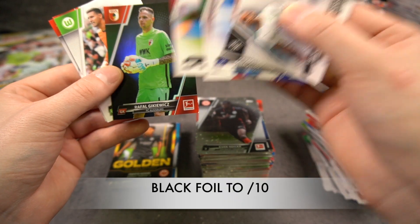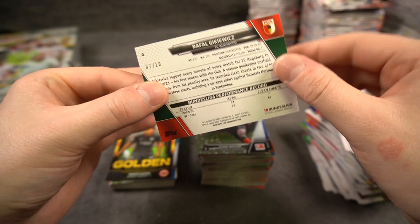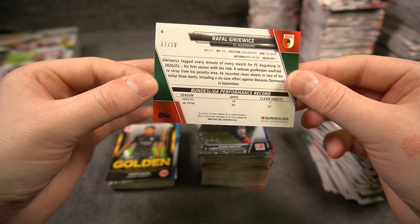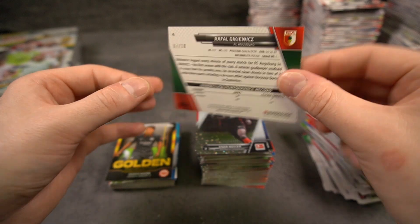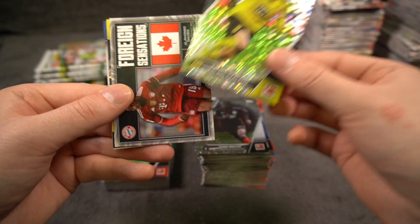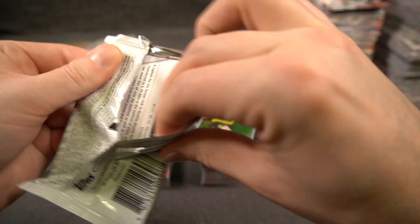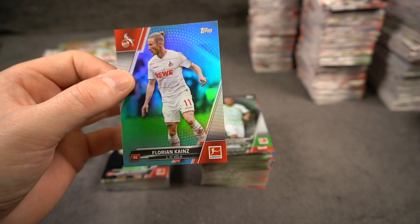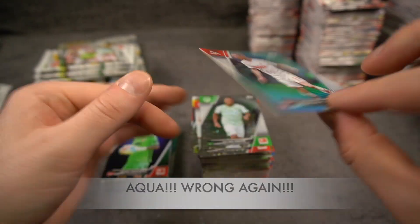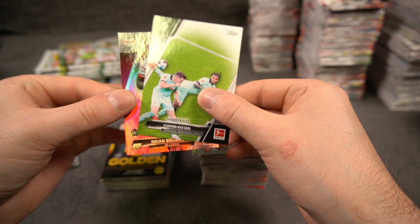What is this? A green - Rafal Gikiewicz. A bit of damage, I don't like that. To 10, 7 of 10. Rafal Gikiewicz, FC Augsburg. Haaland Starfall! And Alfonso Davies. Lucky Haaland, yes - thank you Erling, you'll be very kind to us today. Florian Kainz - that's the silver one, to 199. Purple Leipzig rookie - Brobby.